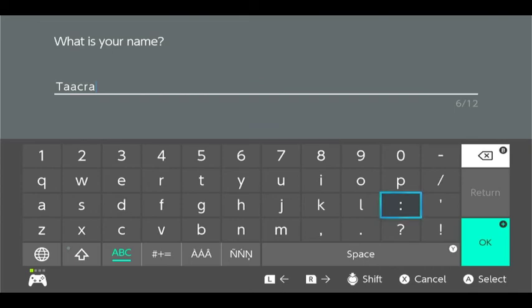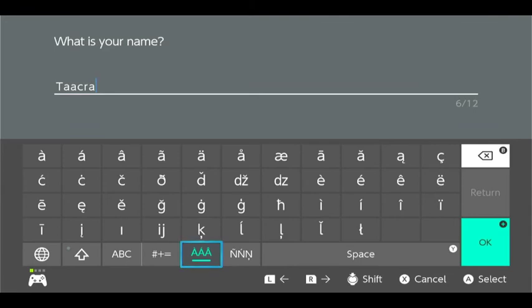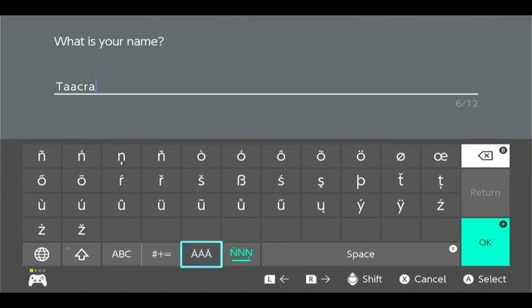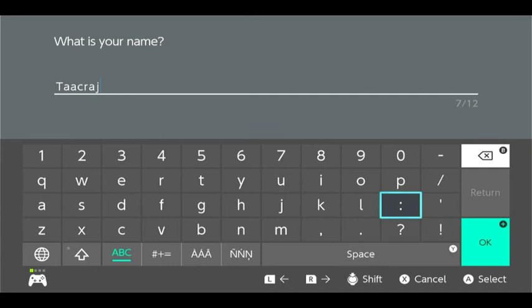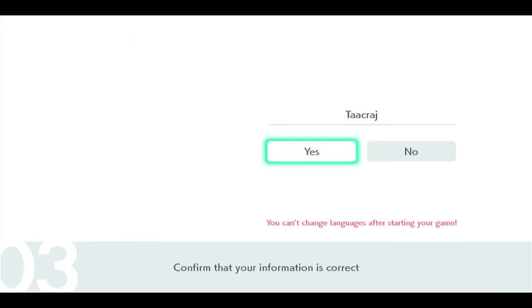I like Takra. What do you think, Chris? Another consonant, or Takra? Sounds like a food. I feel like another consonant might really make it. Okay, if I don't like it, I'm sticking with Takra. J! Takraj! Is there a fancy J? It doesn't look like it. Okay, that's fine. Takraj!